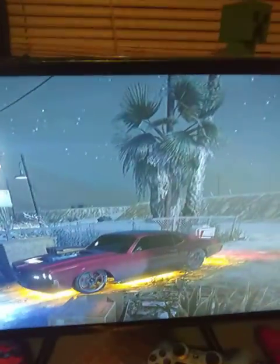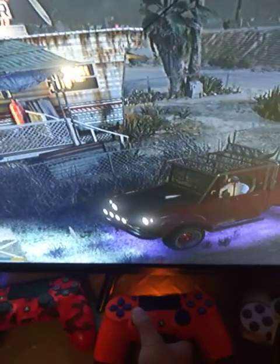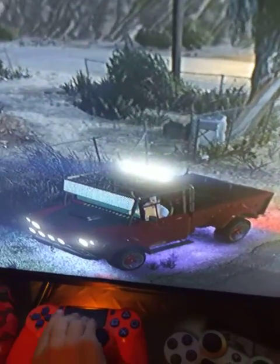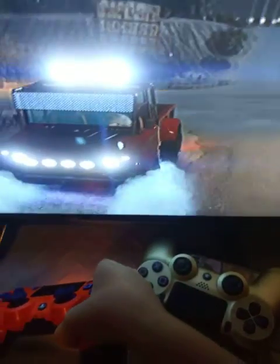So you wanna see Trevor's truck? Well I'm gonna show you it — there's Trevor's truck. It has purple on it. Here is the horn. And the headlights. Let's do a drift in the road. See that smoke back there? That's smoke. And if you said color-changing smoke — you are right. It's gold, it's yellow color-changing smoke.